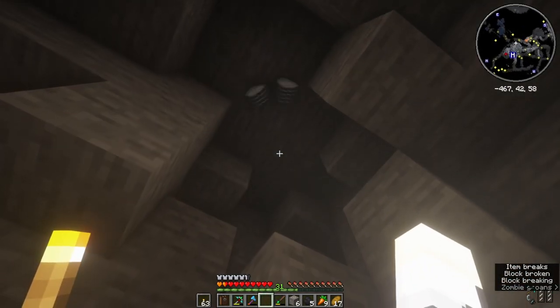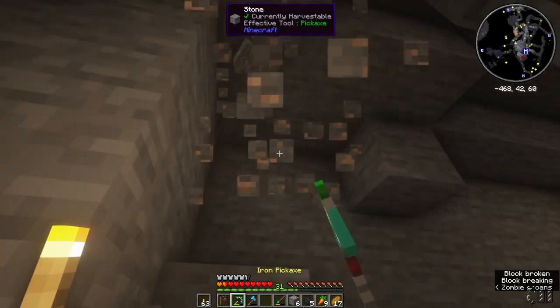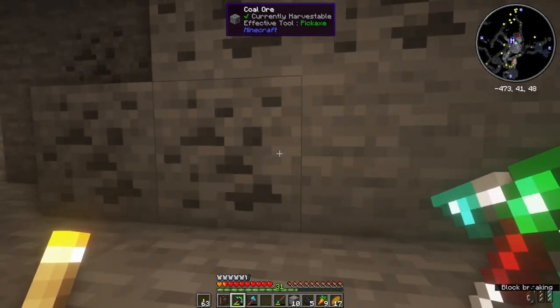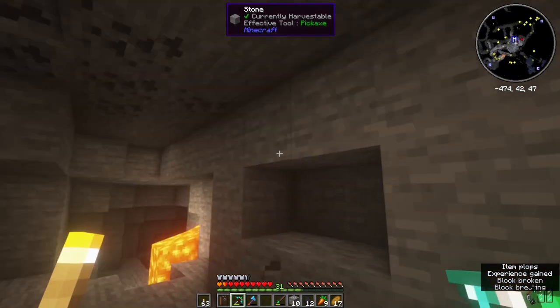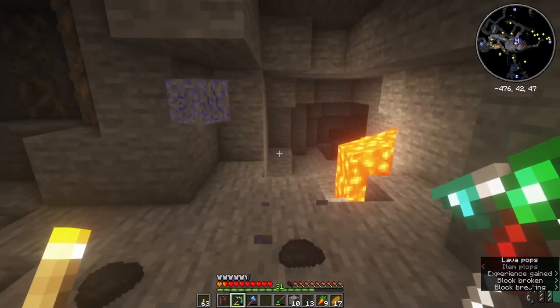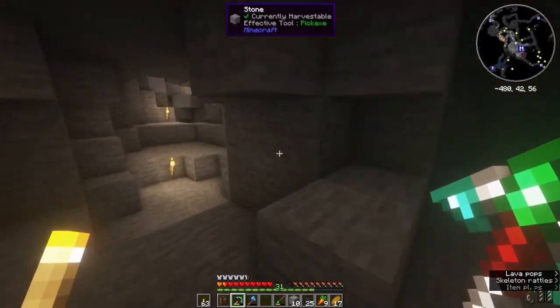We're going to need the clay as well, so maybe we should start grabbing that. There's a lot of coal here though, which is good because you always need coal whether it's for torches, fuel, or the works.